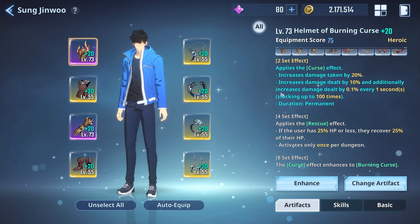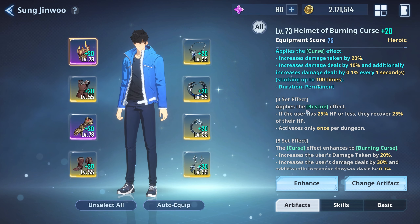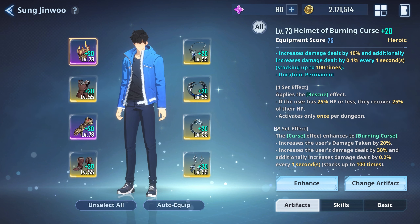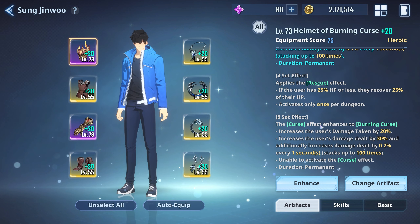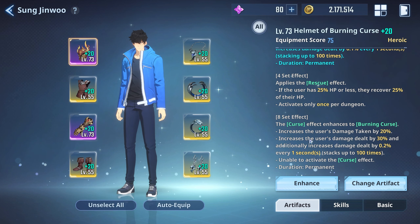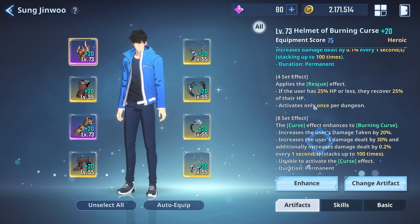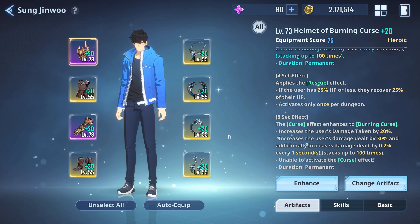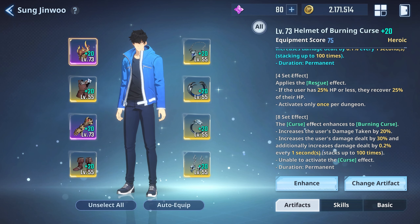Since we have everything in pure strength, that damage increase is just perfect. The four-set effect: applies the rescue effect — if the user has 25% HP or less, they recover 25% of their HP, activated only once per dungeon. The eight-set effect enhances the Burning Curse: increases the user's damage taken by 20%, increases damage dealt by 30% — up from the 10% on the two-set — and increases damage dealt by 0.2% every one second. So you're doing a lot more damage once you hit the eight-set.